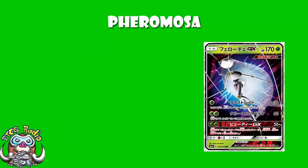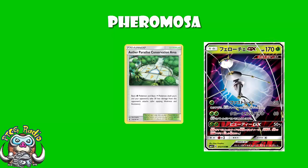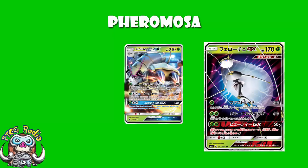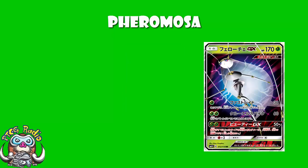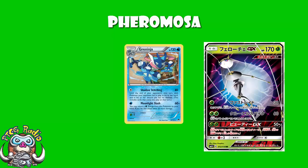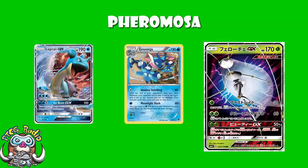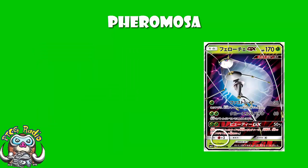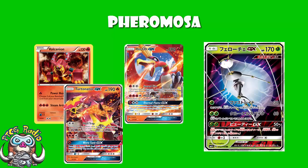Pheromosa is a Grass Pokémon and a basic, which means you can use Aether Paradise Conservation Area to reduce damage done by 30, which is very nice. In terms of Grass partners, don't forget that Golisopod is a very widely played Grass Pokémon, so maybe if you're playing something like Golisopod, Pheromosa could fit in as a nice partner. It means you are hitting for weakness against stuff like Greninja, which will be very important, as well as Lapras or Lycanroc if that sees an increase in play.